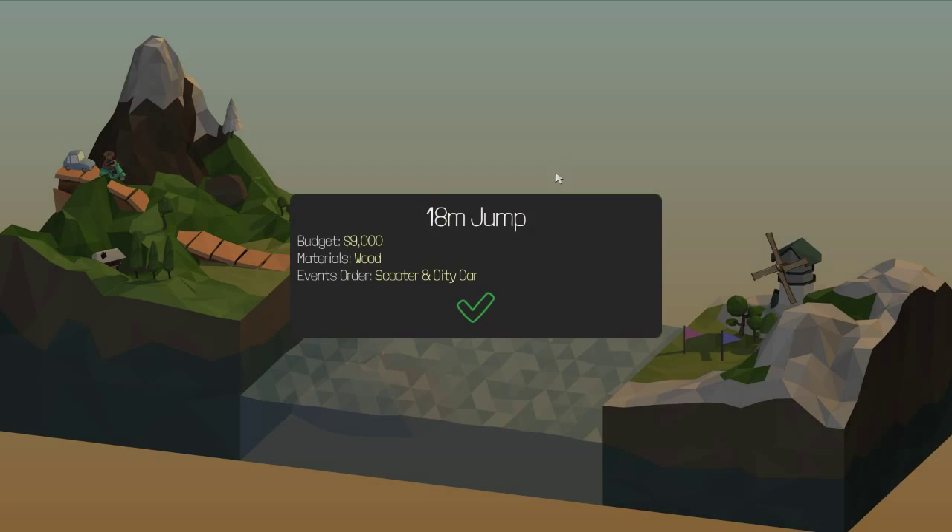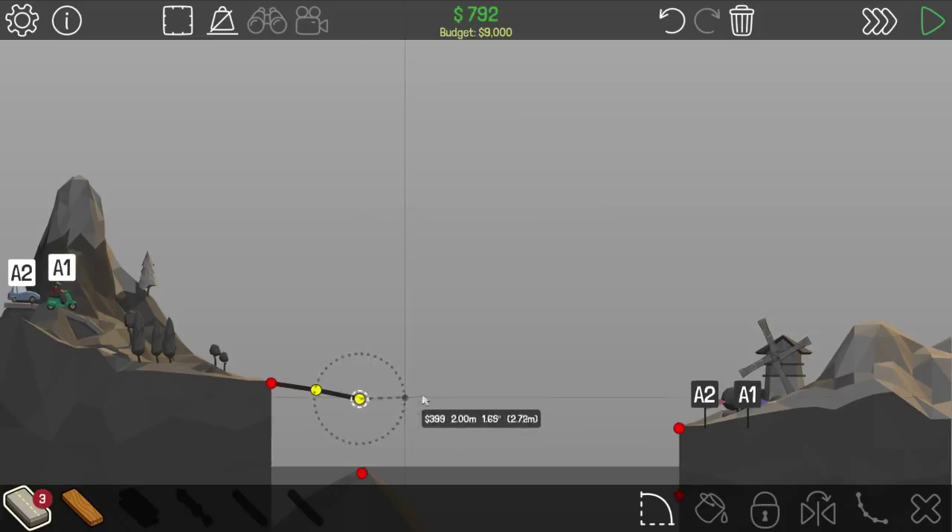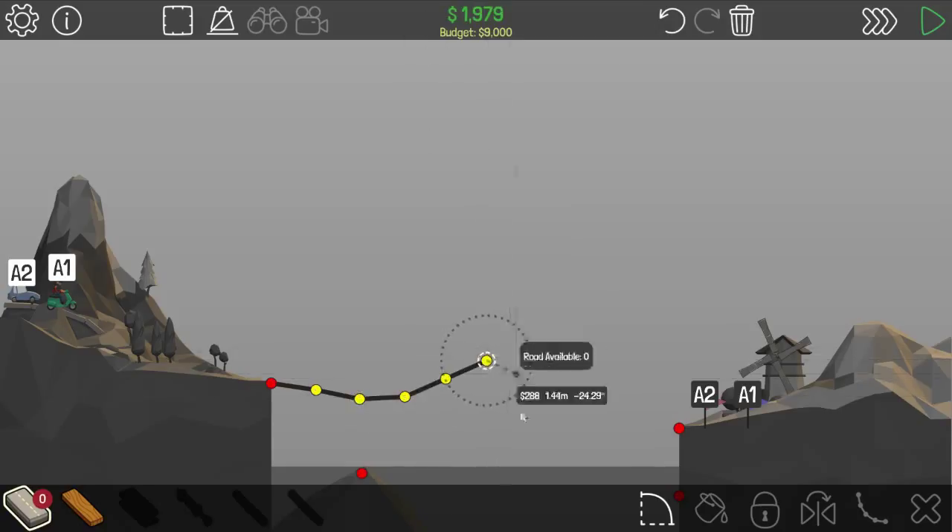Next level! Let's see what else we have — oh, it's a jump guys! So we're just going to go down, and we're going to need a really weird jump but it's going to work. Then we're going to gradually start to just go like that.